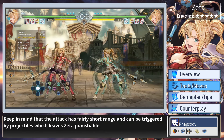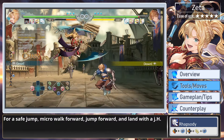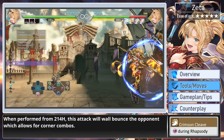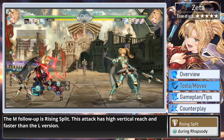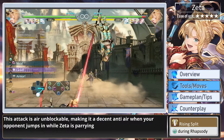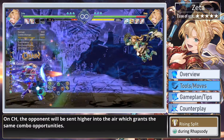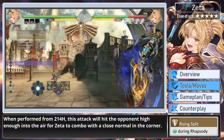Keep in mind that the attack has fairly short range and can be triggered by projectiles, which leaves Zeta punishable. For a safe jump: micro walk forward, jump forward, and land with a jump heavy. The light follow-up is Crimson Cleave — the slowest follow-up with very far horizontal reach. When performed from 214 heavy, this attack will wall bounce the opponent allowing for corner combos. It is best used from whiff 214 specials mid-screen to catch opponents running in to punish, or to combo in the corner. The medium follow-up is Rising Split, which has high vertical reach, is faster than the light version, and is air unblockable — making it a decent anti-air. At high heights, Zeta can combo with far medium or 623 specials. On counter hit, the opponent is sent higher, granting the same combo opportunities. When performed from 214 heavy, this attack will hit the opponent high enough for Zeta to combo with a close normal in the corner.